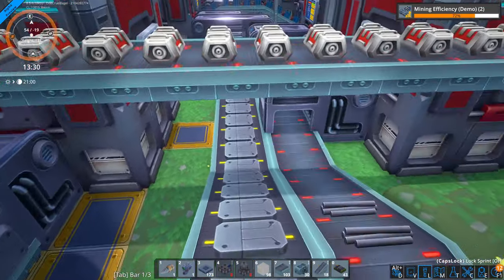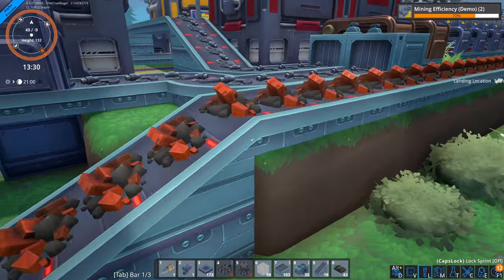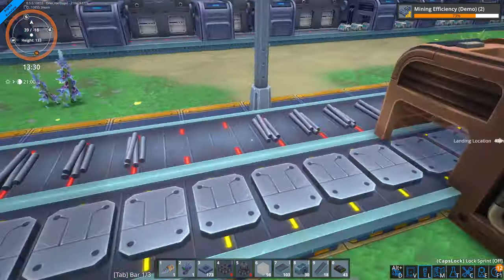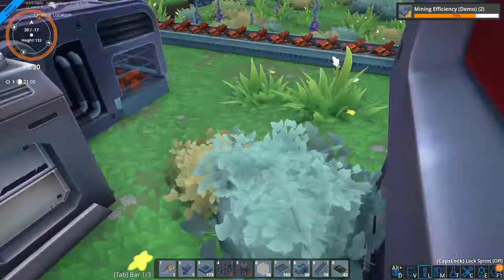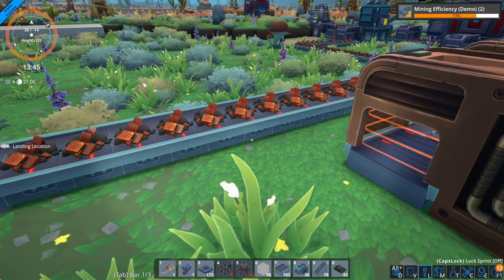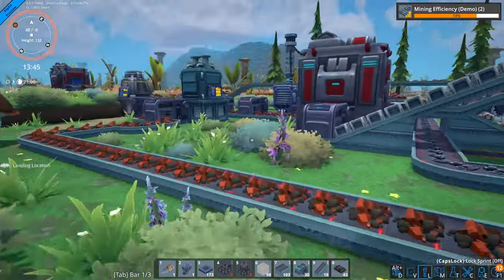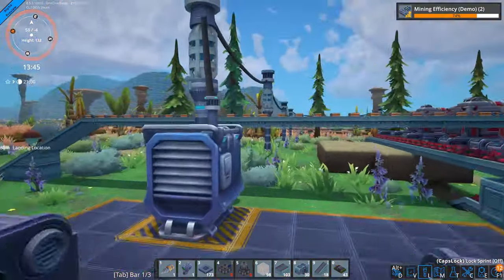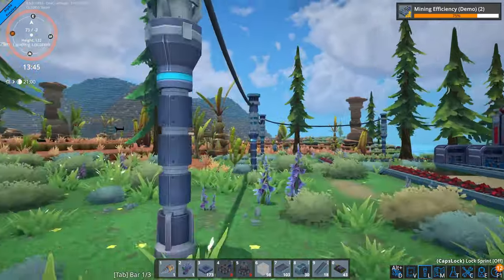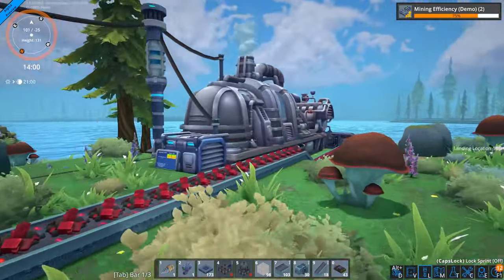Speaking of power, I found the initial system both good and bad. Having foundation plates which are required under buildings and also conduct power to them meant you didn't have a tangle of cables running through the air around the factory with inexplicable invisible connections between a pylon and nearby buildings. But on the other hand, there were many times when I had to fiddle around running foundation under belts to keep power connections linked up. This got more complicated with multiple levels, though I'll blame that mostly on me not concentrating hard enough. Running foundation out to the mines was a bit of a pain too — however, a bit later on I researched high voltage power transmission lines which can link more distant outposts in. This felt much nicer, but unfortunately I didn't research them until after I'd already built all the outposts I needed.